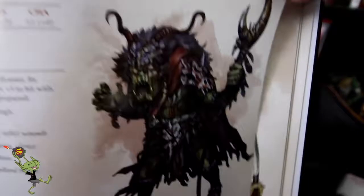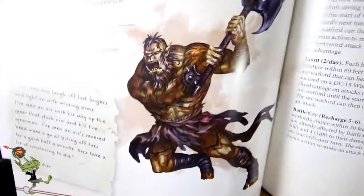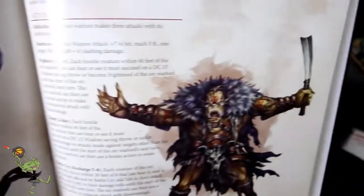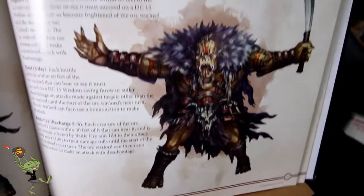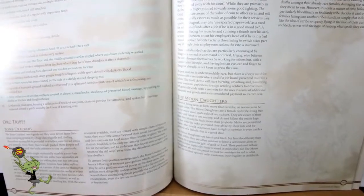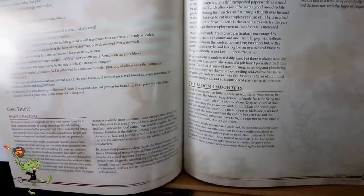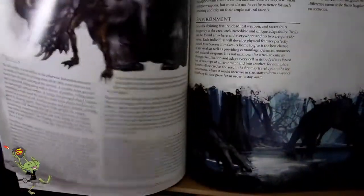Orc commander. And we have an orc shaman — I'm digging the horns and the cool looking staff. And what would be an orc section without the 'come at me bro' pose? Bonecracker, the gold arms, the moon daughter — all different tribes of orcs.